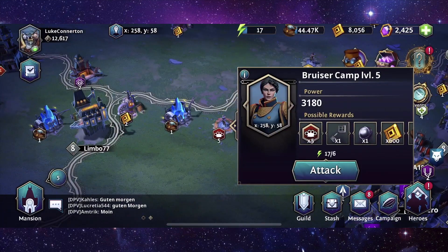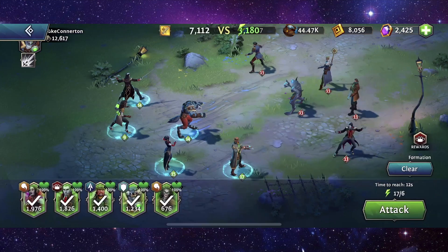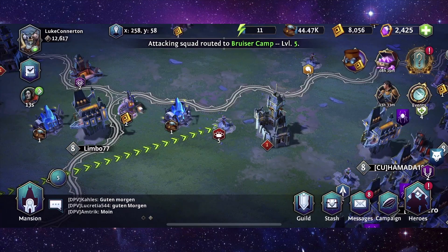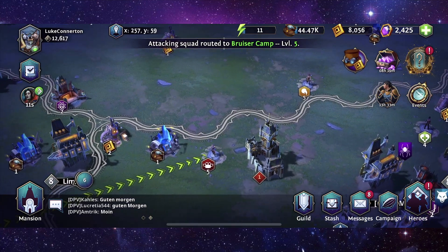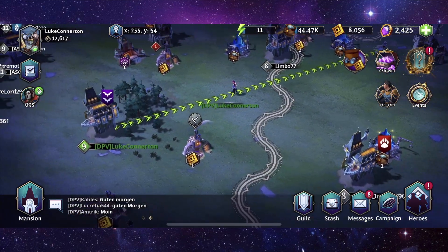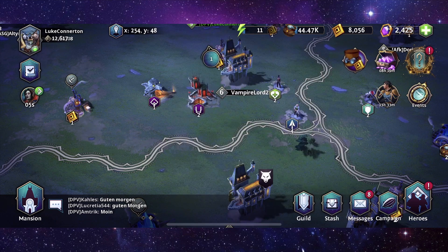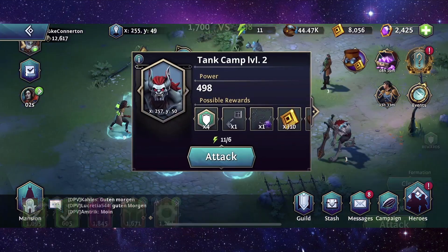Do we want to go on and start attacking more bases — camps, I should say? I think we do. All right, so let's go and attack that one. We need to find a lower rated one. That one, nah it's no good. Level 21 should be fine, yeah that's fine.